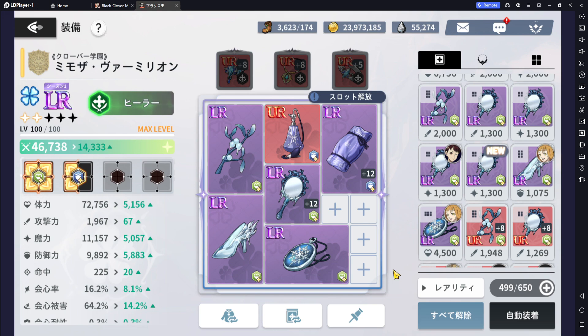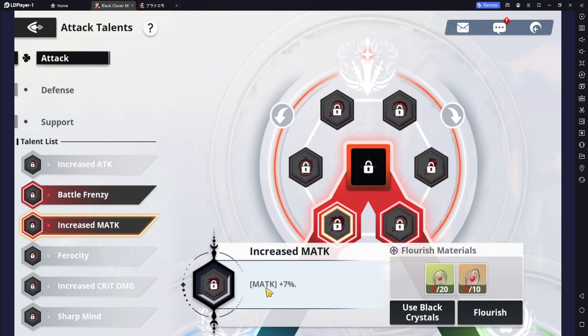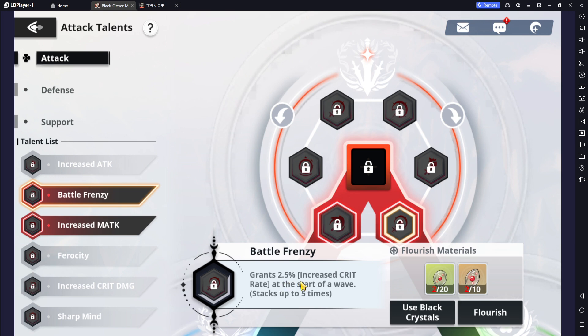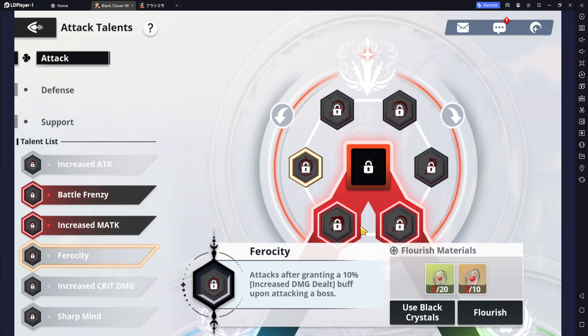Moving along to the talent, it's going to be fairly simple and quick. She's not much of an attacker so you don't really need to concern yourself much about this. But when it comes to the attacking side, you want the magic attack — that's your attack essentially — as well as beside that grants a 2.5% increased crit rate at the start of the wave, stacking up to 5 times. The attack talent tree isn't exactly heavily needed, but these two are your best options. The one next to magic attack grants a 10% increased damage dealt buff upon attacking a boss, but she's not needed as a boss attacker.